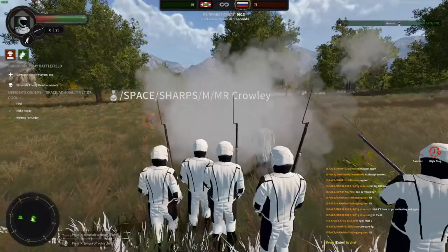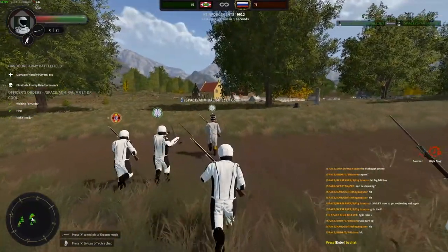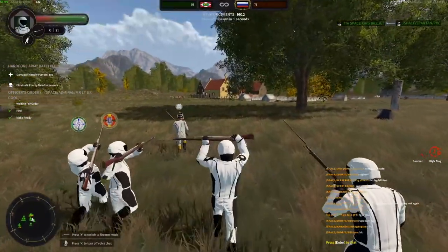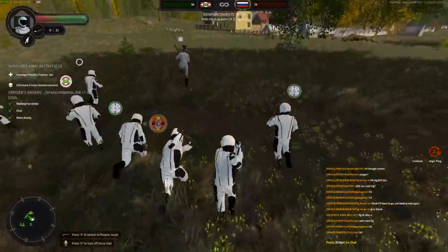Charge! When you hear charge it's like retreat except you're going to break your reload and charge into melee. When you hear this command you cannot fire - for one, you're not shoulder to shoulder with at least three people which is against the rules, and secondly you shouldn't be firing when you're in a charge.